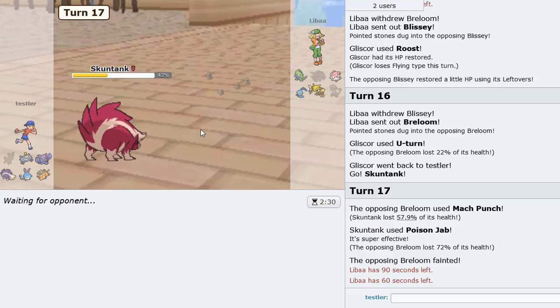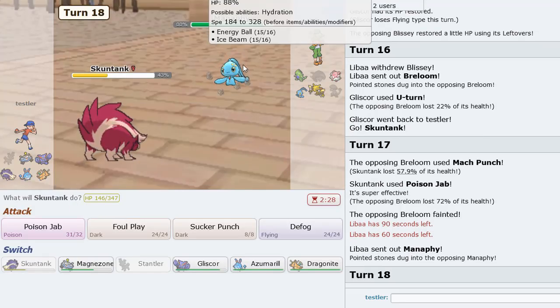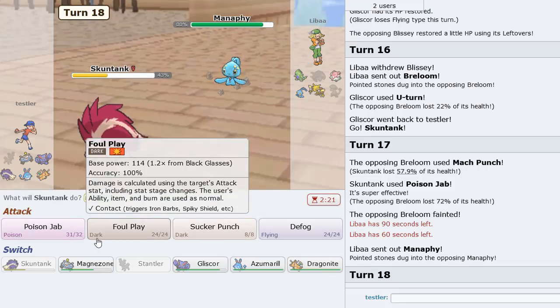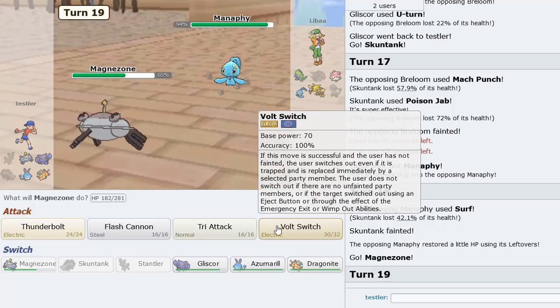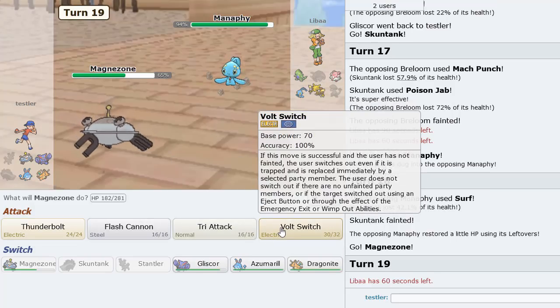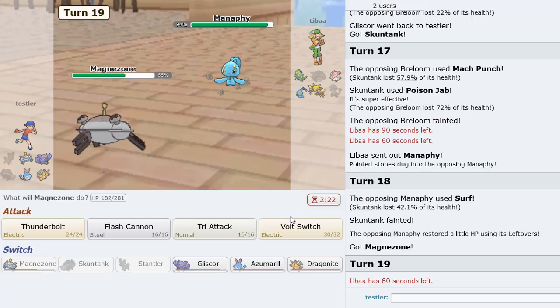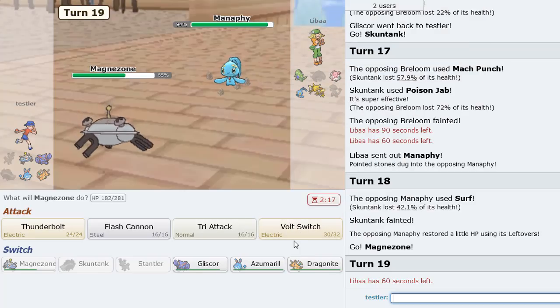I'm still so glad we got Stantler actually skill swapping something. I guess I could show you guys a replay at the end that I saved — but it was not a very natural way of skill swapping. So this one in this video was probably the best game I've had for Stantler in terms of skill swapping. Manaphy is in — he's going to go for the water move. I keep Gliscor around, just Poison Jab here. Let him knock me out. I just Volt Switch.